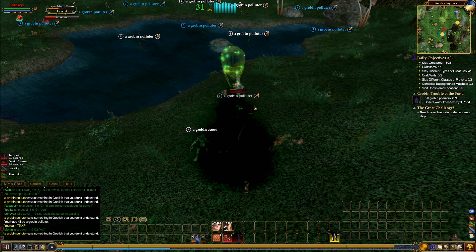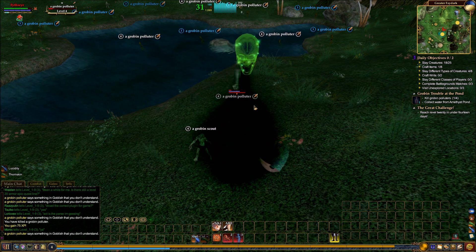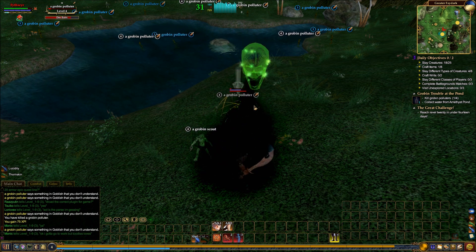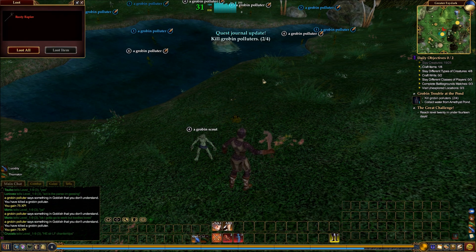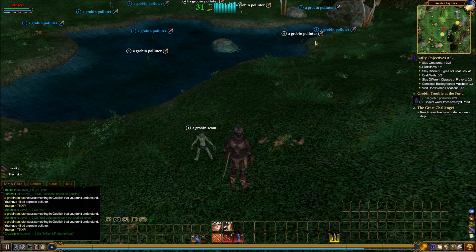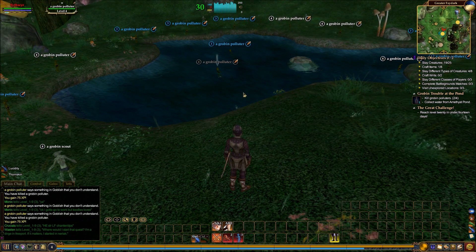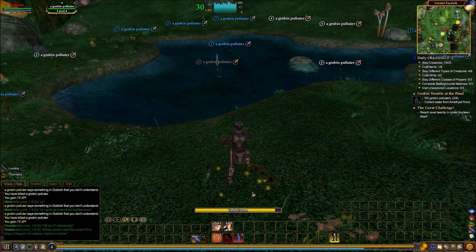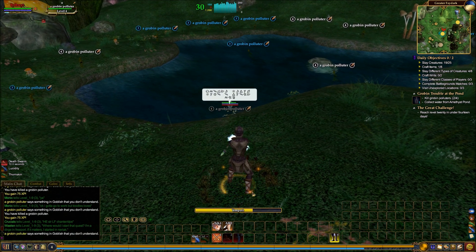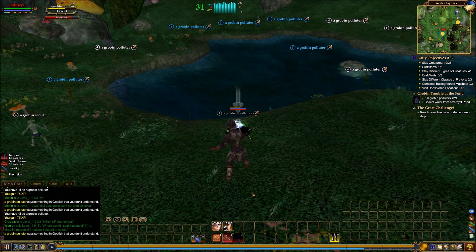Let's actually pay attention to what our auto attack's doing next time so we don't have to deal with that again. I want to fight the tougher ones in this case, because it's not like they're really tough. So I've got my debuff and the DoT. Drop the debuff, drop the DoT — now the mob's in proximity. My auto attack's not on so I'll turn it on.